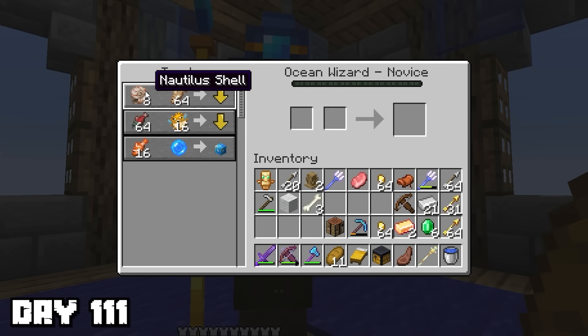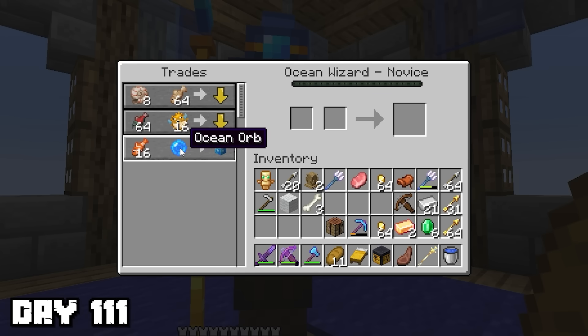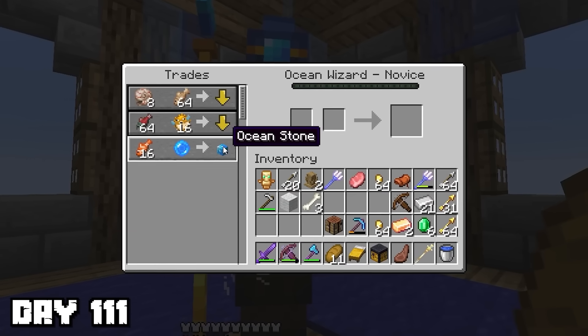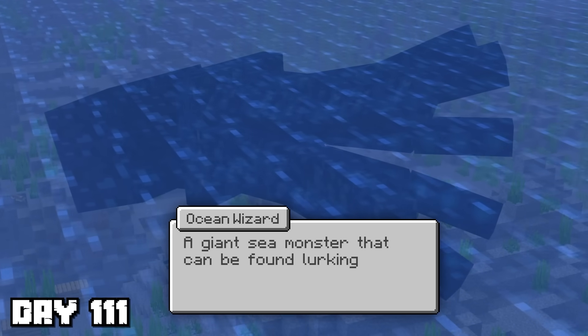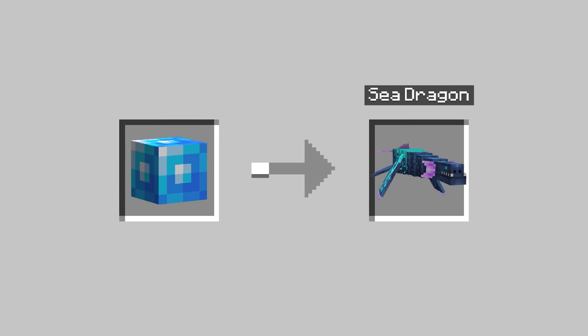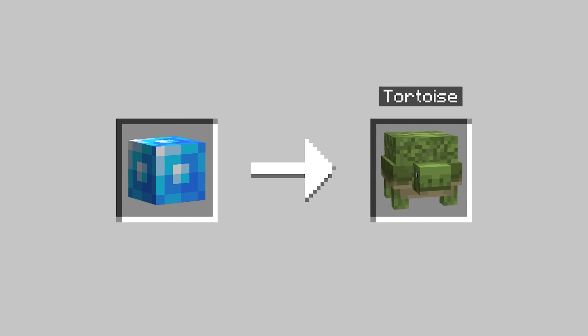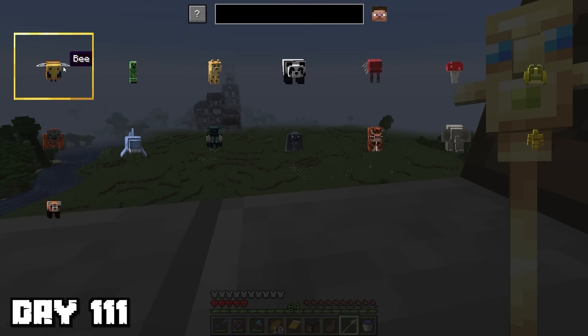I spoke to the ocean wizard and decided this was the next stone to collect. It requires 64 cod and salmon, 16 pufferfish and tropical fish, 8 nautilus shells, and the ocean orb. The ocean orb is obtained by killing the kraken, a giant sea monster that can be found lurking near shipwrecks. Defeat it to obtain the orb needed for the sea dragon, orca, tortoise, platypus, seal, and blobfish shapeshifts. The journey for the ocean orb begun.